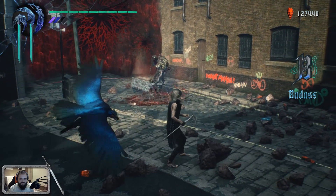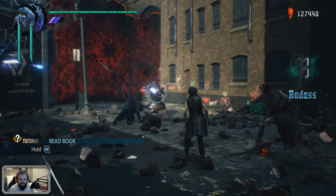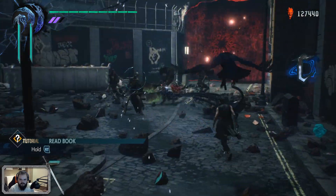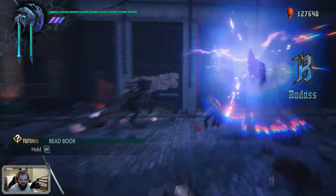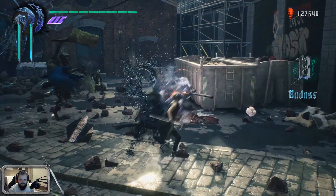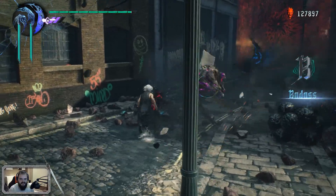V, kill him. Holding RT fills the DT gauge during battle — you'll be wide open to attacks while doing this, so be careful. Can we switch to the other big guy? Focus one of them? Kill him. No, no — got hit. Damn. And I already got my big guy again.